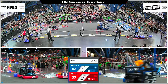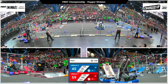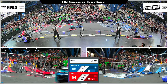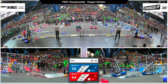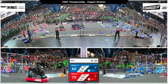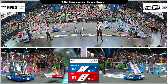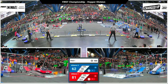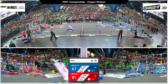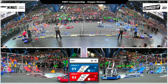Blue alliance is trailing by 14 points and needs to catch up. Gear It Forward, the alliance captain, picks up a cube from the floor and extends out to place it on a high node. Their partner Rex does the same with a cone, scoring the blue alliance's first link. Gear It Forward is also playing double duty, doing defense in addition to offense.